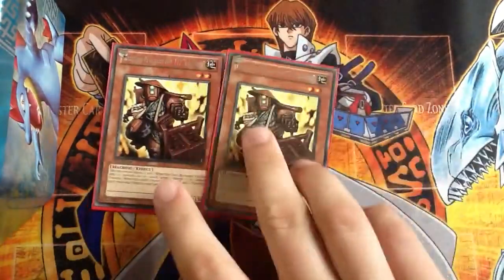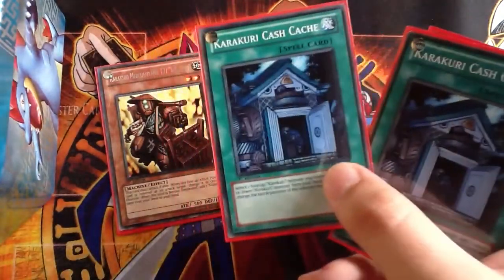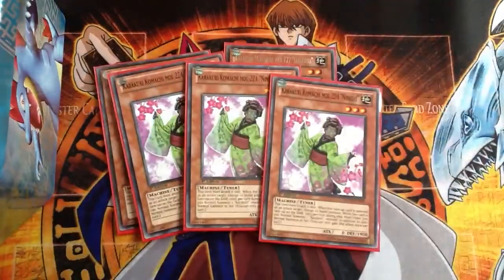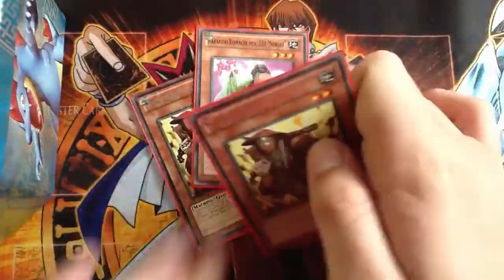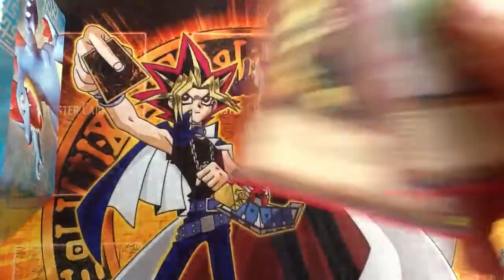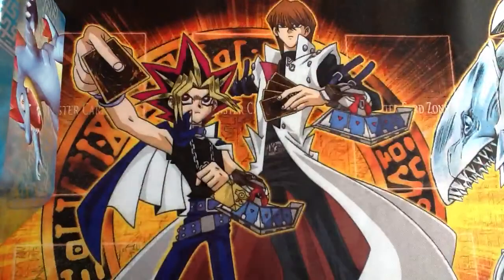We've got two Karakuri Merchant — basically Stratos on steroids. Normally I'll summon him, get out Kashkash, and from Kashkash I'll most probably get Nisashi because she's just a boss. She allows you to normal summon another Karakuri monster. If you get these two in the same hand you can go Komachi, then Merchant, use his effect to get any Karakuri card, and go straight into a level five synchro like Beast. It's a really nice setup. I took it down from three to two because it's not used as much as it used to be.